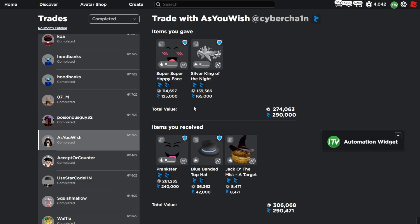The next trade is an upgrade into the Prankster Face. At the time this was a 10k overpay with the Super Super Happy Face and the Silver King of the Night, and now the Prankster rose this morning so it is now an equal trade — actually a slight win for me. Overall a nice upgrade and definitely a win because now I can get like 20 to 30k on Prankster with maybe even the same items.